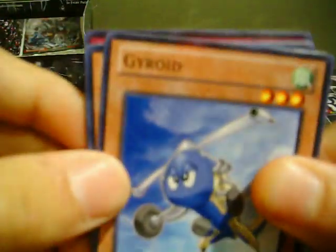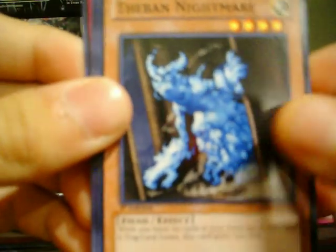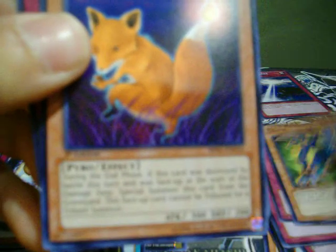Come on, Tor Guide, where are you? We got Gyroid, Vivend Nightmare. Star Foil: Mad Reloader. And a rare: Foxfire.